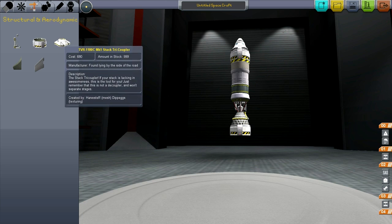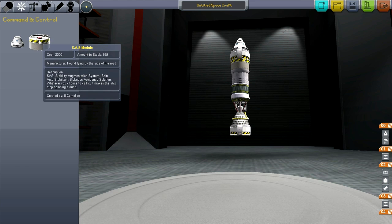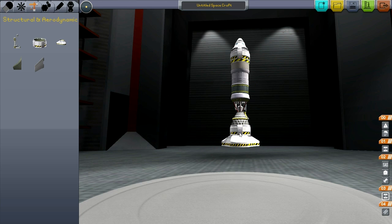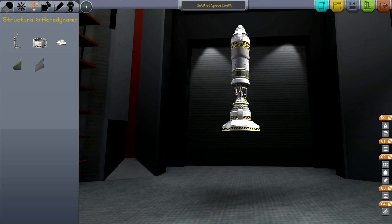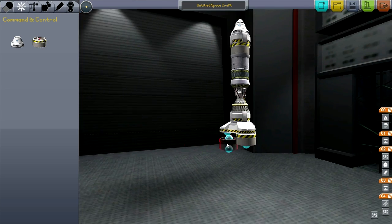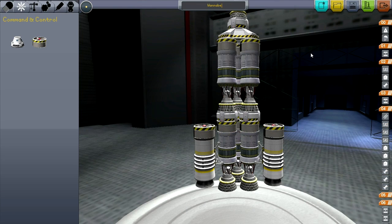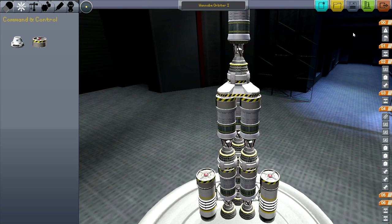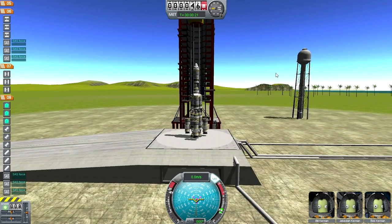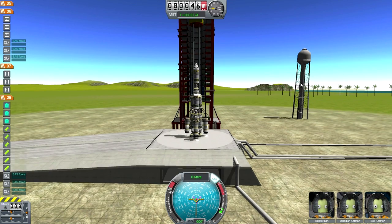There is a symmetry indicator up there now. But do I notice it? I put the tricoupler on and attach things one at a time — completely missing the symmetry feature. But here we go: Wannabe Orbiter 1. I've got lots of SAS units all over the place, three boosters outboard and three liquid fuel engines in the center.